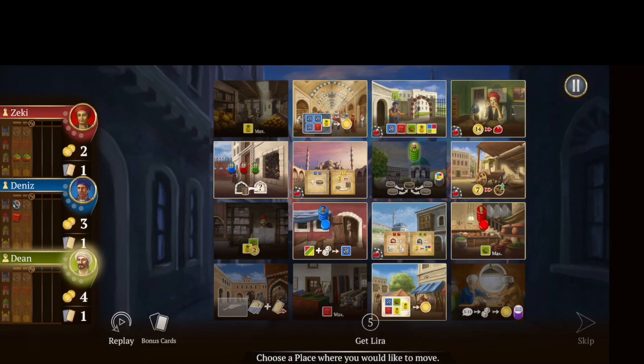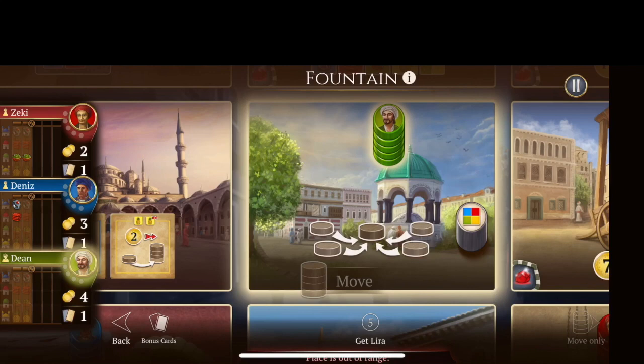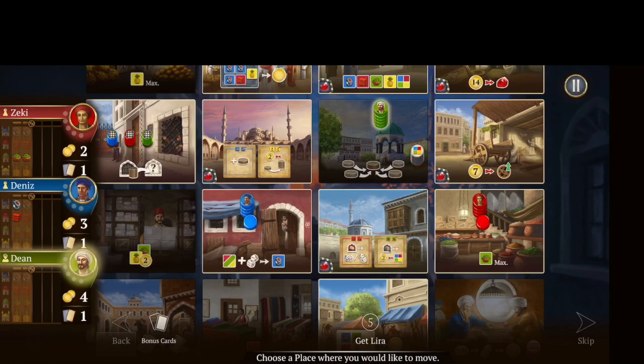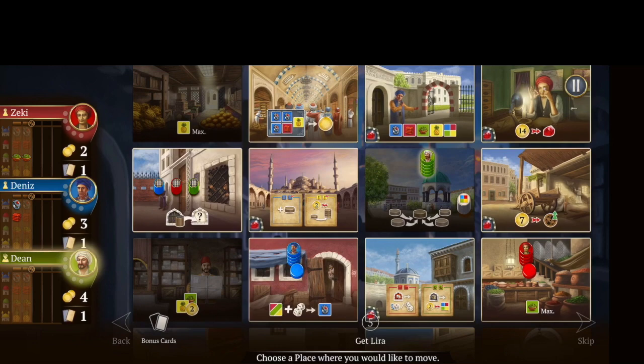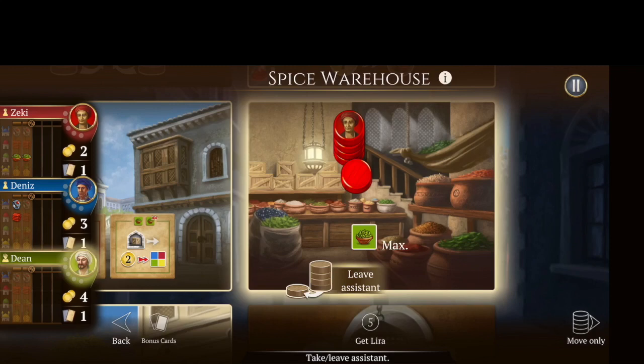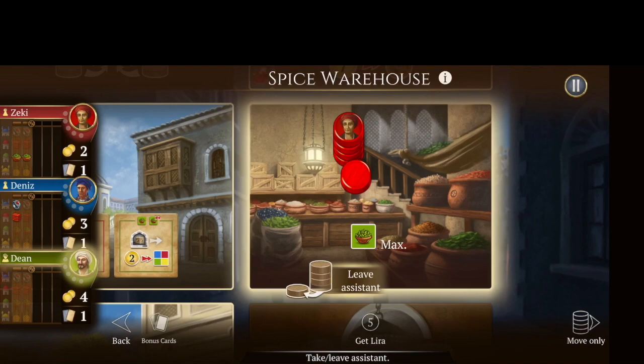I start here at the very beginning of the game. I'd like to get some money, but there's not really a good place for me to do that yet. So I'm going to just try to go to a place where I can gather up resources. If I go to this place down here where there's another player, I can leave my assistant there and take the actions, but I'm going to have to pay two coins to do that, and I don't want to do that at the beginning of the game because I don't have very much money.